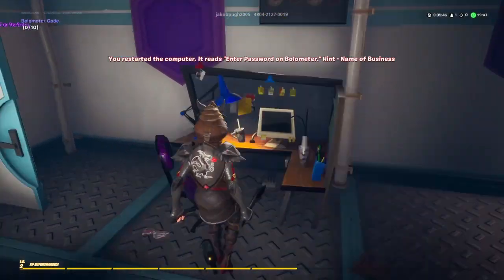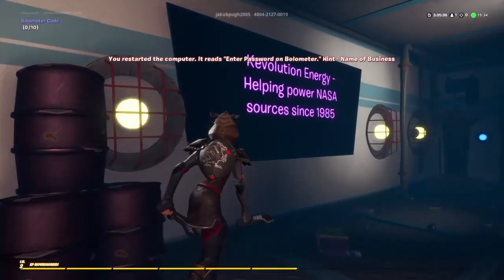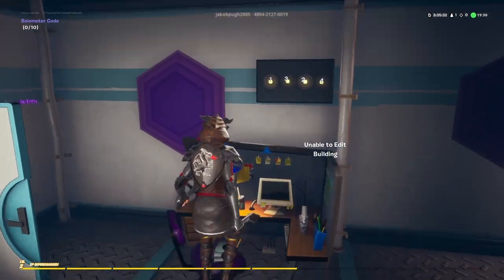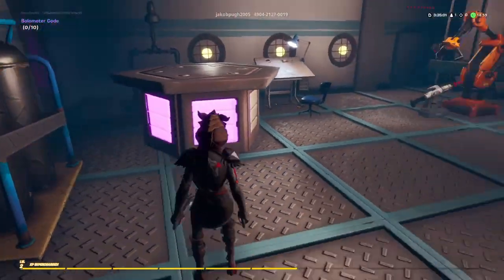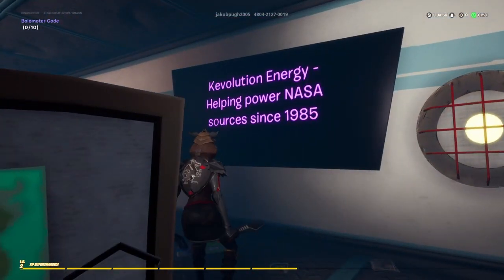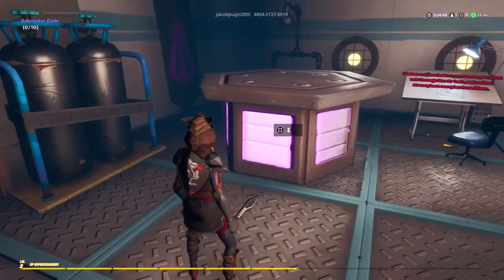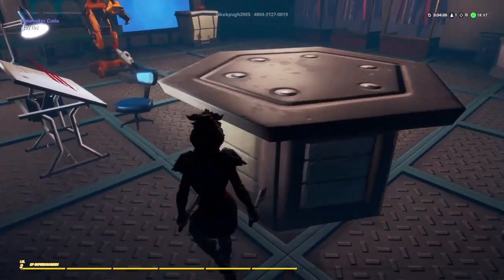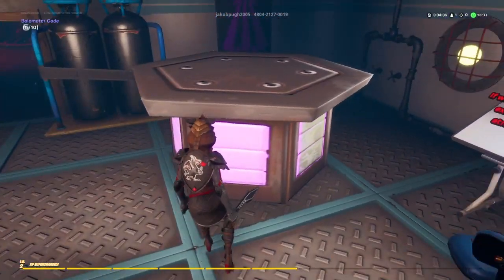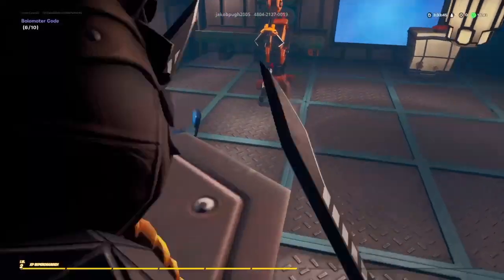I can put a fuse in the computer. The computer reads: enter password on the bolometer — hint: name of the business. What is a bolometer? 1985? That's surely it. Oh, there are letters. Okay, it's the name of the company, it's got to be surely. Kevolution. All right, K... E... okay, Kevolution. Why isn't this working? Wait, what?